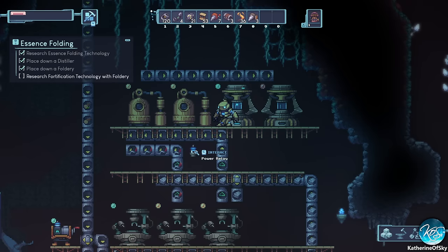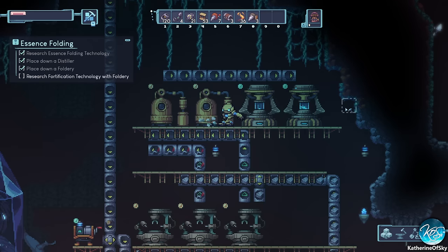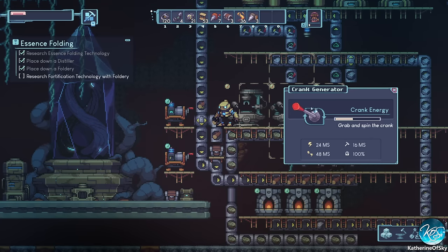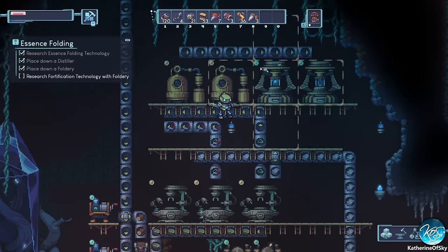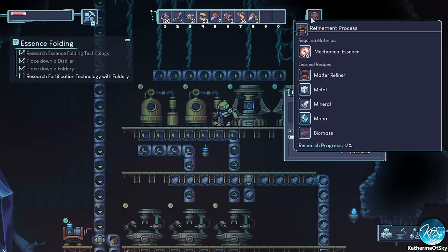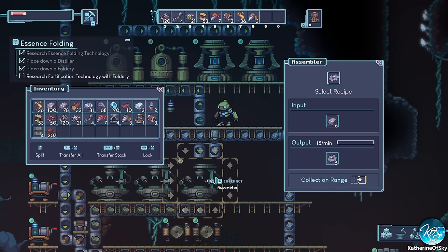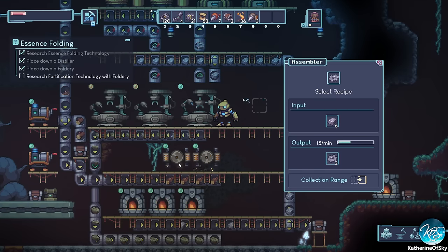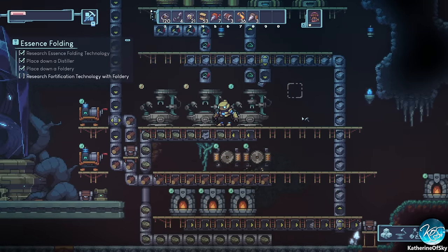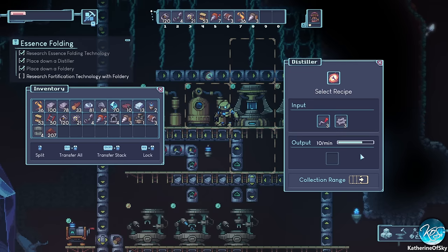We're also lacking electricity, so let's put this guy as far out as we can to spread electricity around. Let's go ahead and crank this. Very cool — we are working on the refinement process. It requires 40 mechanical essence, which is quite a lot.